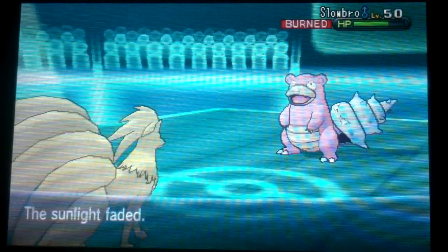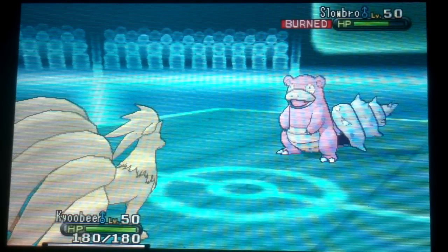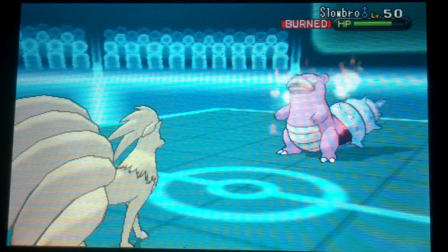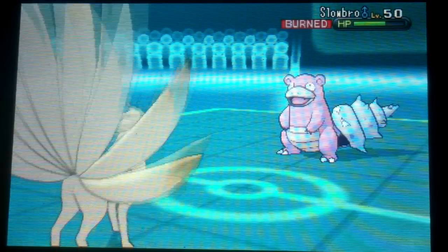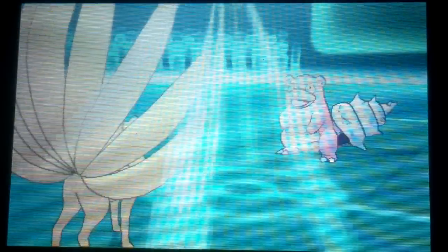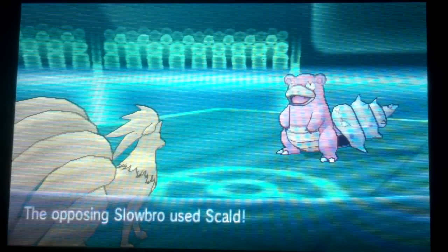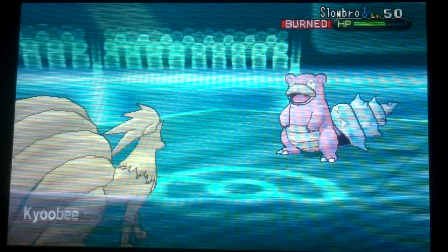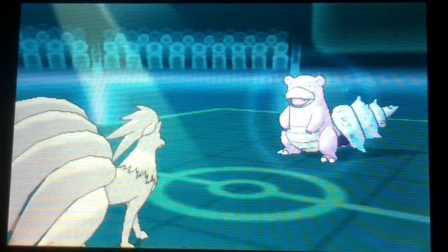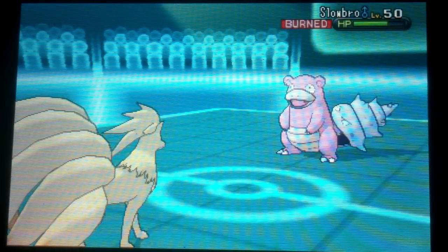I think Scizor will die to a switch-in Stealth Rocks though, which is pretty nice. I end up switching out to Ninetales because I know that the Sun is going to wear off in one more turn — I didn't want to chance him waking up and smacking me with a Bullet Punch. It is resisted, but it still would have hurt. Scald does such a pitiful amount, it is kind of hilarious — that makes it very painfully obvious that he's a completely physically defensive build.